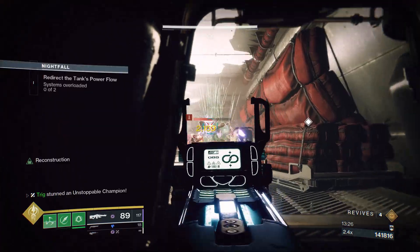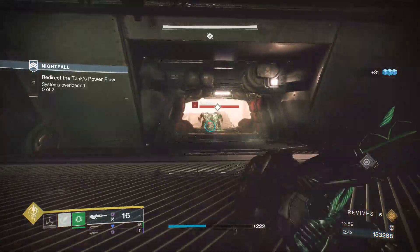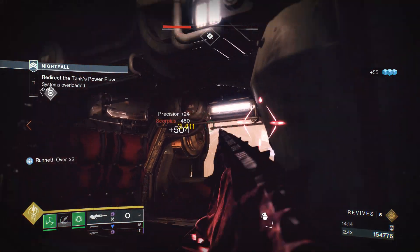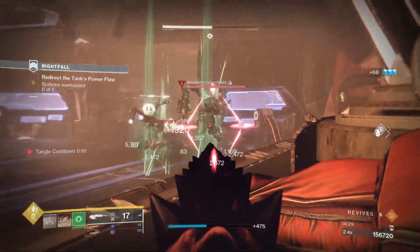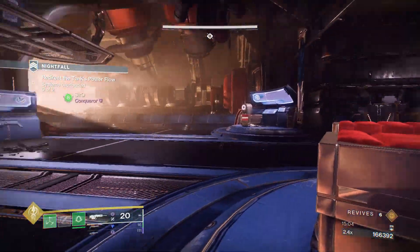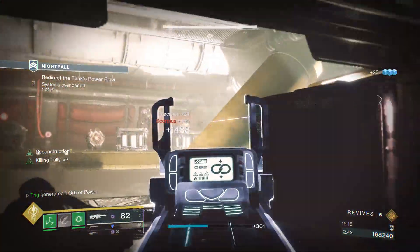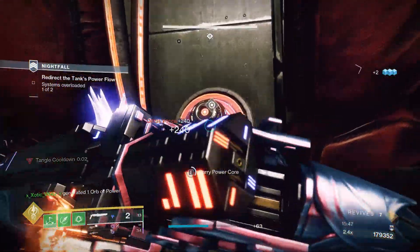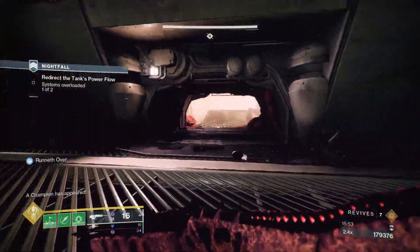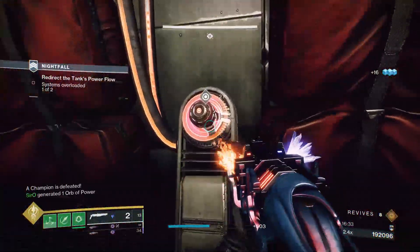Next you'll get to a room with an unstoppable and a bunch of adds. Take everything out, then grab the ball — but do not take it into the room. Drop it, kill all the ads. There are two more Scorpius turrets in here, one on the left and one on the right — take them out. Once everything in front of you is dead, run into the room and kill the barrier. After the barrier dies, grab the ball and dunk it. The next door will open on the other side of the room. Kill everything, including three more Scorpius turrets — they will melt you. Grab the ball again, kill everything, run in, kill the barrier, and grab the ball. Don't attempt to dunk until everything is dead. Once both balls are dunked, you can move on.